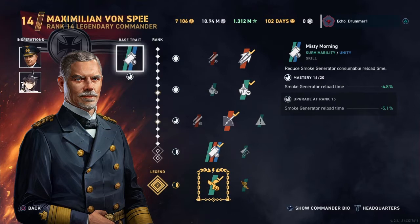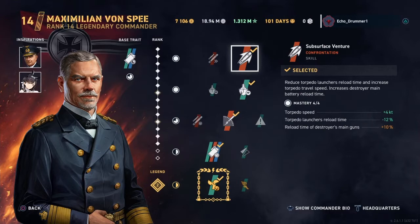I will admit I'm capable of mounting an argument against myself. Von Spee's got one of the weakest base traits for destroyer commanders in the game — that can't be denied. It only helps you once per game because your smoke generator is ready to go at the start, and German destroyers only have two charges of smoke screen. So it literally only helps you after you've used the first one, cooling down for the second. Von Spee may have arguably the weakest base trait for destroyer commanders in the entire game. However, base traits aren't everything. His suite of skills lends itself to the maximum potential of the German destroyers.